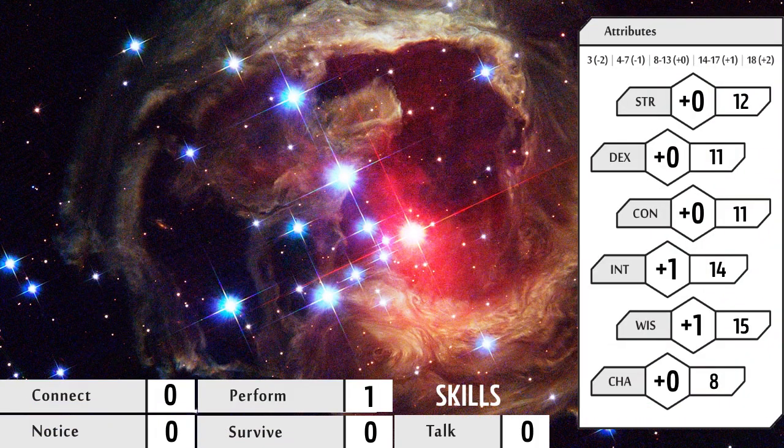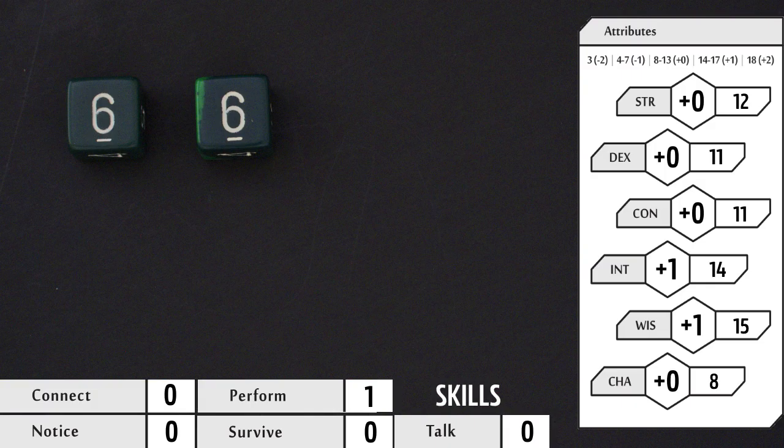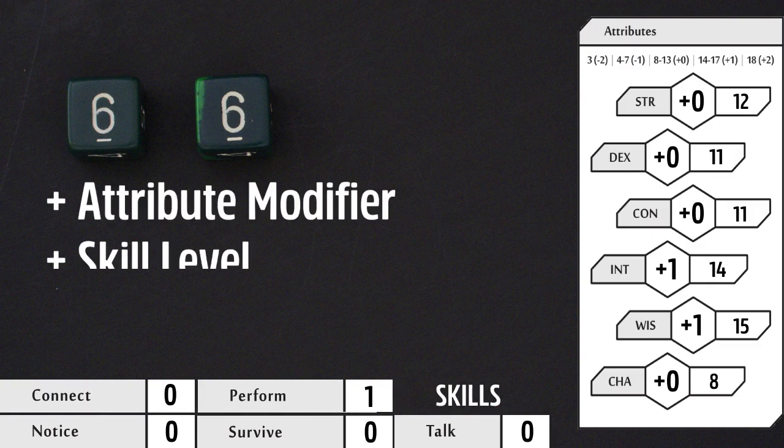The first roll to learn is a skill check. A skill check is rolled with two six-sided dice, commonly referred to as 2d6. When the game master asks for a skill check, they will specify both the attribute and skill required for the check. However, there may be another combination that makes sense depending on the task. The GM makes the final decision, but don't be afraid to justify another combination.